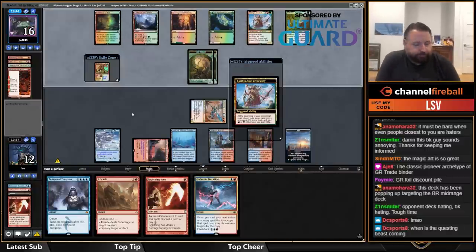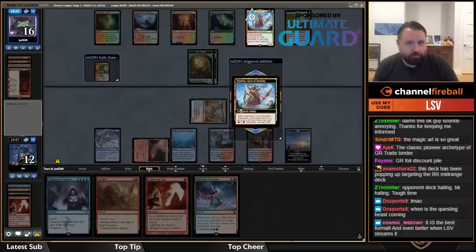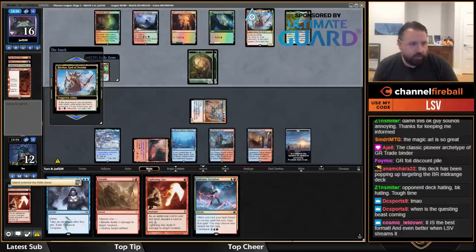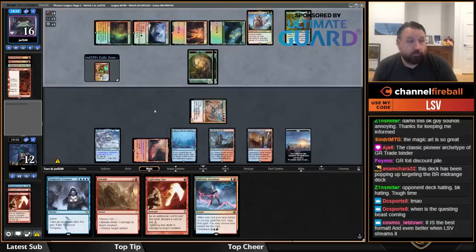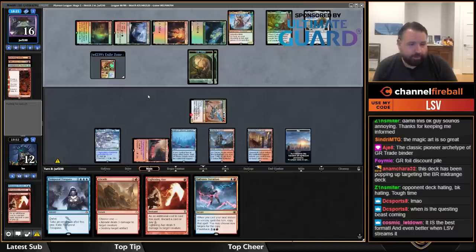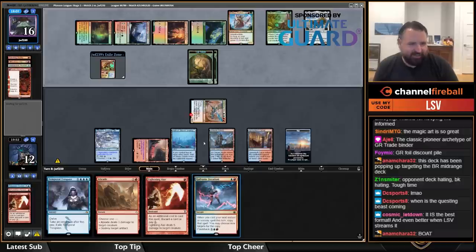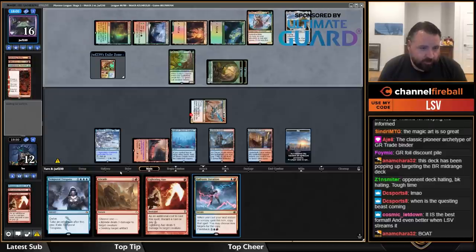We're going to get to Clothies again but make a little more progress. I might go Iteration into Abrade — the problem with that is I can't re-choose the new mode, so that doesn't work well. What is this that costs five mana? Sky Sovereign, okay. So I have three cards, six cards on eleven — yeah, I think I win right now. I can actually Iteration into Abrade.